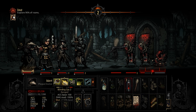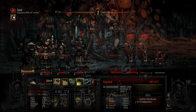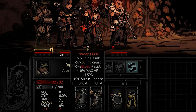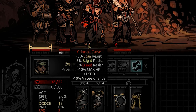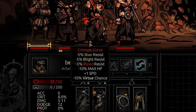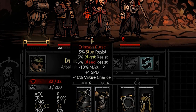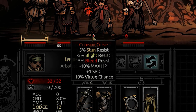Once you're cursed, the normal state of the curse is passive, and this gives you some debuffs: negative 5% to your stun, blight, and bleed resistance; negative 10% to your max HP; plus 1 speed; and negative 10 virtue chance. It's not great, but not the worst thing in the world. That negative 10% max HP is arguably the worst part, but you do get a little bit of speed.